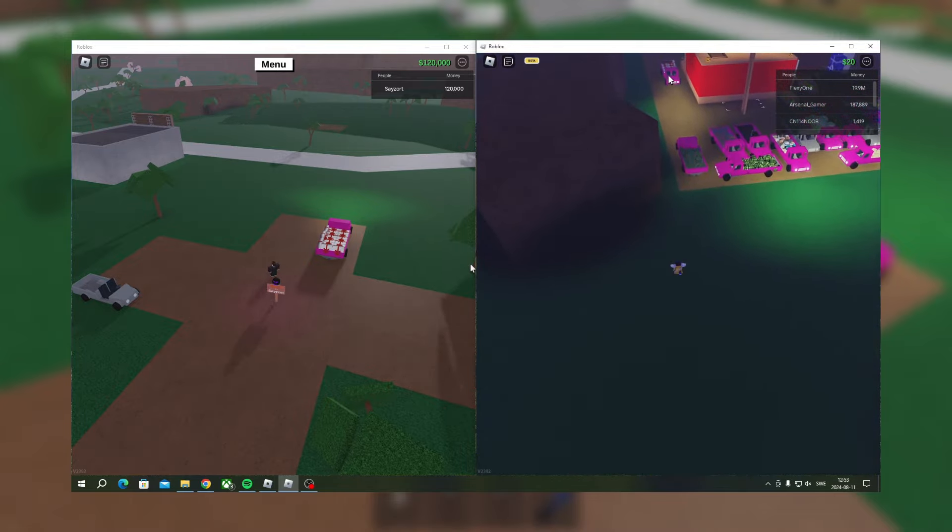Now send zero dollars to a random person in the server. When you've sent the money to a random person, you can just leave this server. Then join back up again with your main account on your PlayStation or whatever device. Load up the base and you should have everything. As you can see, the truck with the gifts is still there — and it's also still over at my alt account base.